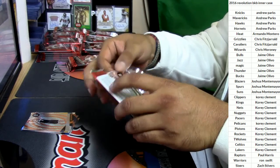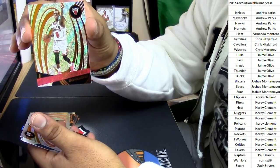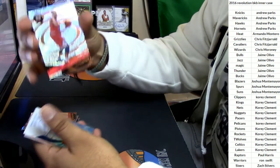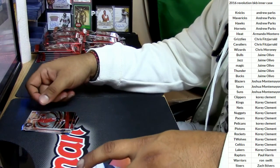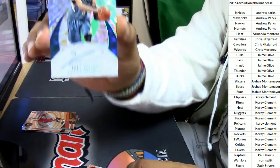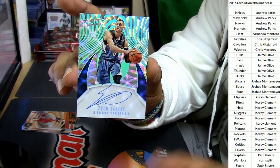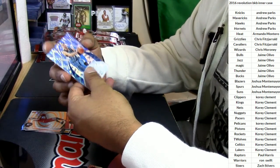Alright, here we got Rajon Rondo with the Bulls. Denzel Valentine of the Bulls — our first auto here and it's a good one. For the Timberwolves, Zach Levine — on-card auto for the Timberwolves. Very nice. That's one of our two autos.